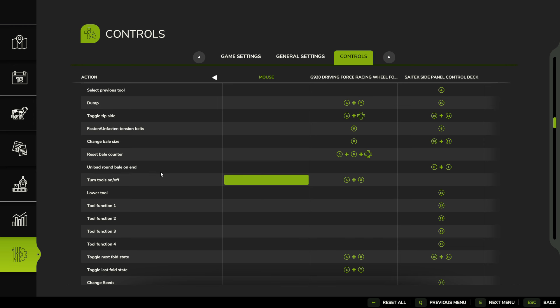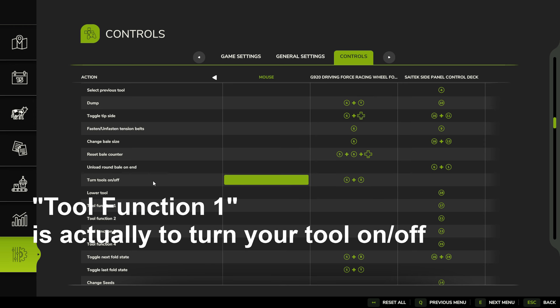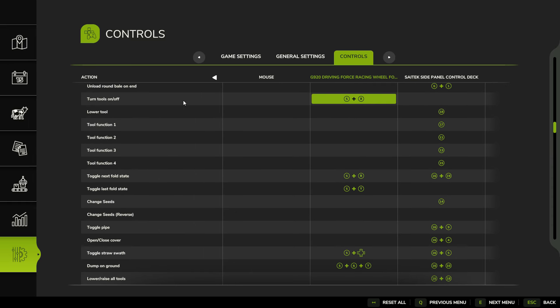Unfold: 19 by itself is unfold all, and shift plus 19 is unfold just one tool. I generally want to unfold all tools at once rather than one at a time, which is why unfold all is the primary binding on just 19. If you're using mowers, you generally have one on the front and one on the back, and you want to fold or unfold both at the same time. So fold all tools is just 19, and fold one tool is shift plus 19.